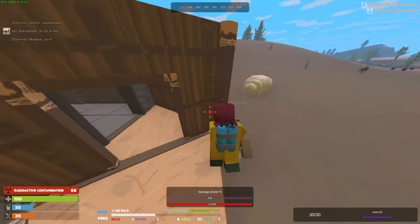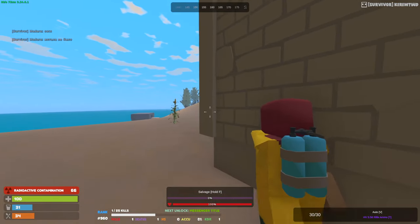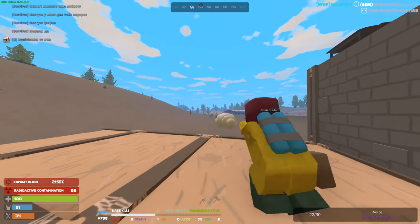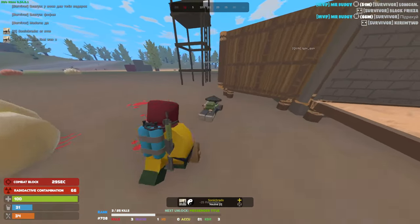Shots outside — someone's trying to raid our twig base already. Oh yeah, he's right there. There we go, he's dead. Oh wait, there's another guy — I was gonna heal my teammate up. There we go, they're both dead. Let's get our teammate up — poor guy is downed.